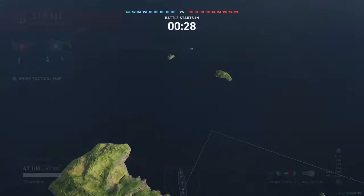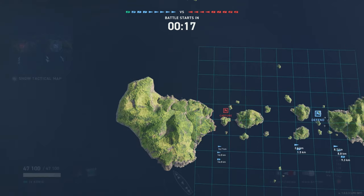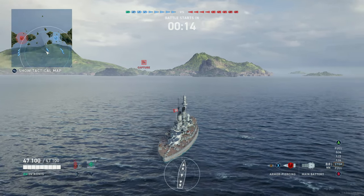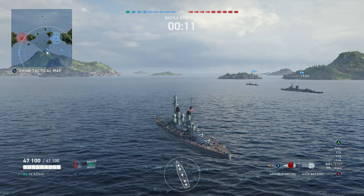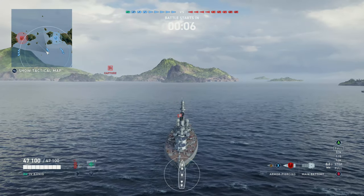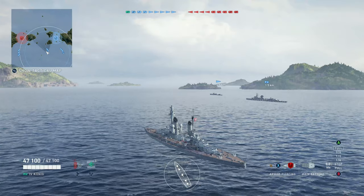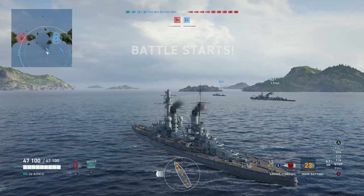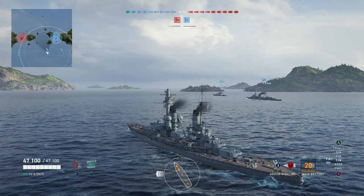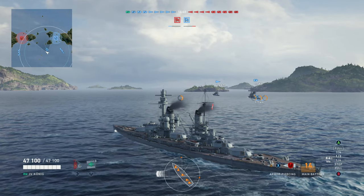Hello everybody and welcome back to World of Warships Legends. My name is Spartan Elite 43 and tonight we have our first look at the Tier 4 German battleship, the Koenig. The mainline battleships seem to have some larger guns — this Tier 4 battleship has larger guns than the Scharnhorst. It's got 305mm guns and 5 turrets by 2 guns each. It's formidable!